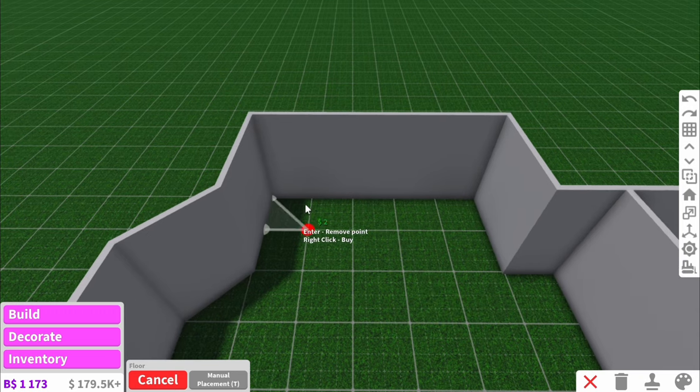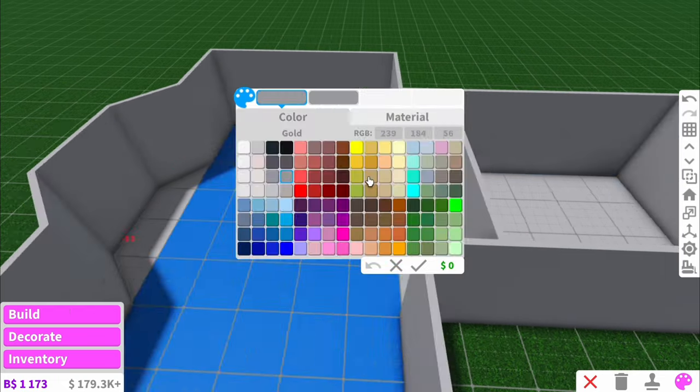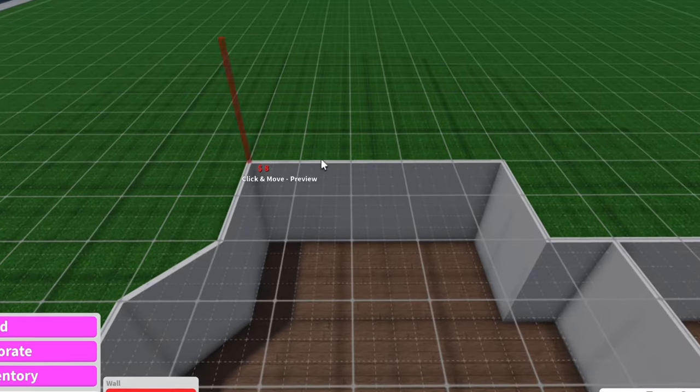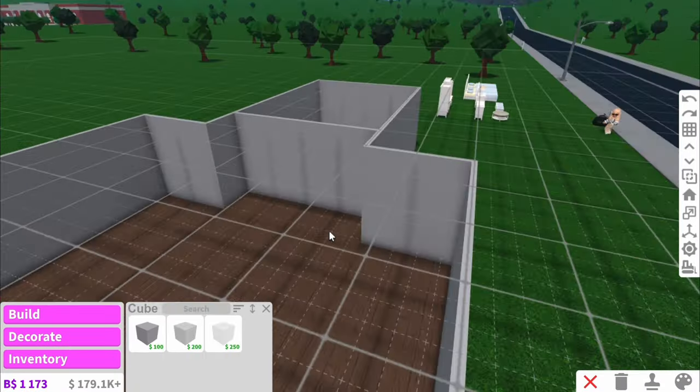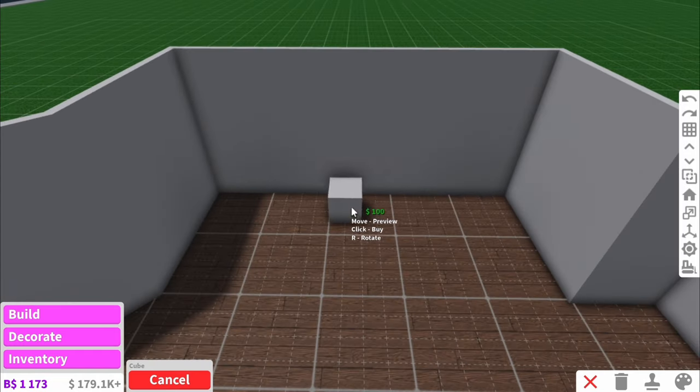Now as you guys know in rooms I normally would do like a checkered flooring but today I'm feeling different and I'm just going to do some wooden planks. I want the room to be taller than this but I don't want it to be two stories — that's too much. But I did recently learn a building hack where you can make rooms like one and a half stories high and it involves using the basic shapes.